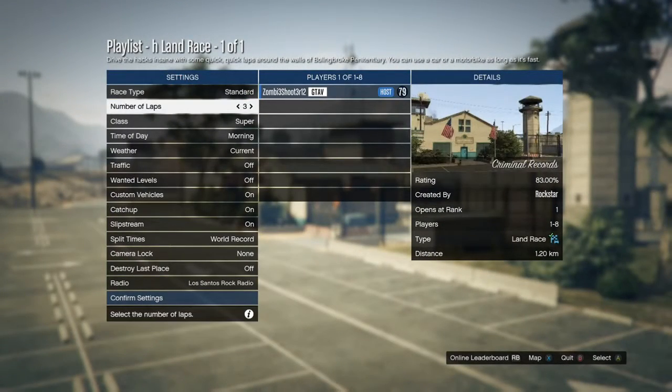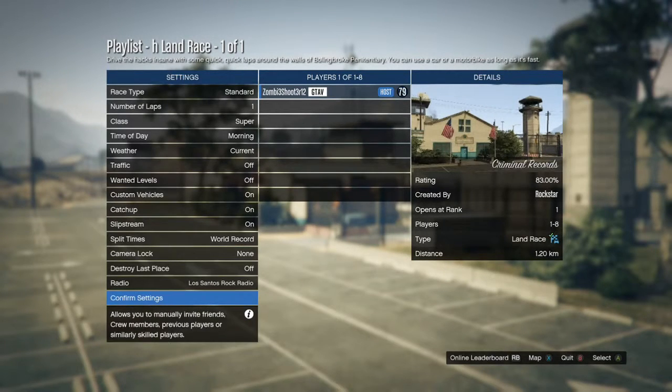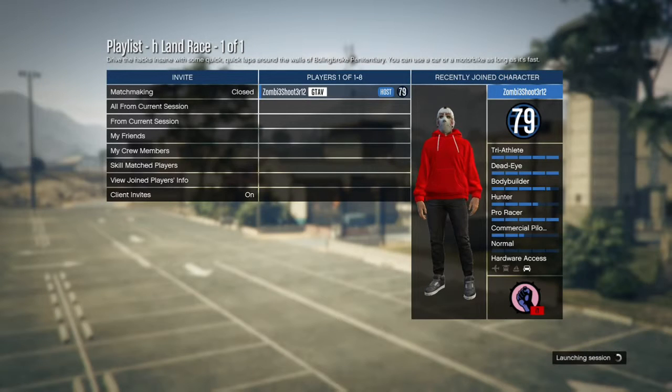I personally just like to set it onto the lowest settings. Once you do that, confirm the settings, but bear in mind that you will spawn where the race is. So if you want to be doing something in the city, have something a little bit closer to the city, but if you want to be off in Blaine County, then yeah.